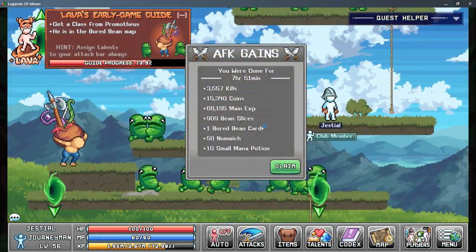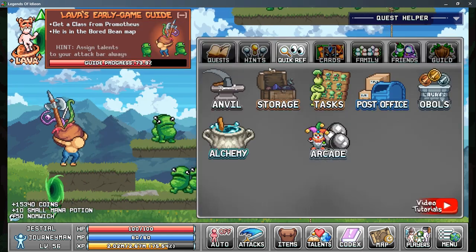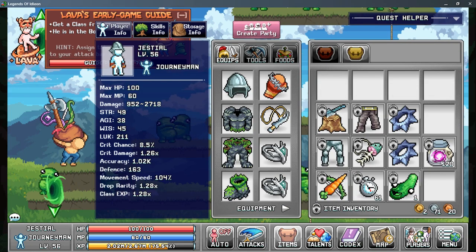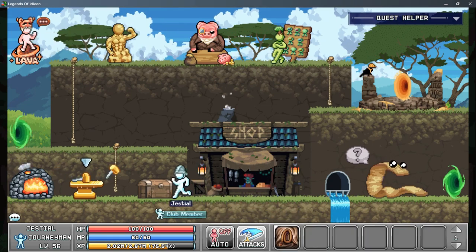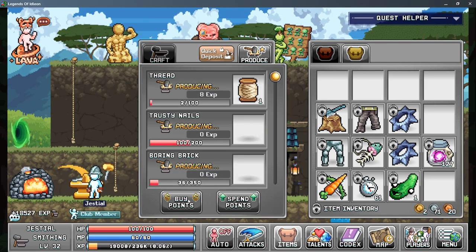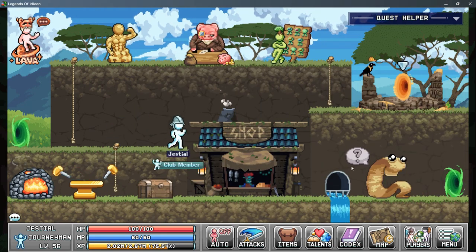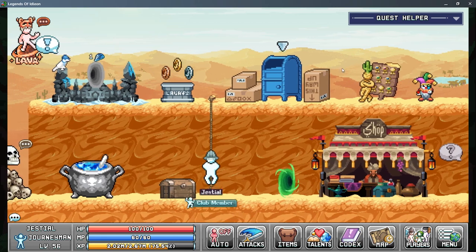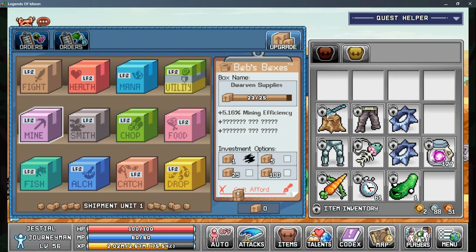I ended up AFKing at the board beans just real quick to get all the bean slices I can for the post office. We got that, plus we have some extra for crafting and other future post office stuff. I will most likely go back to the hermit cans. I'm going to turn this in real quick and then see where I'm at, so I can start to maybe upgrade my capacity just a little bit. And again, we're going back into mining.